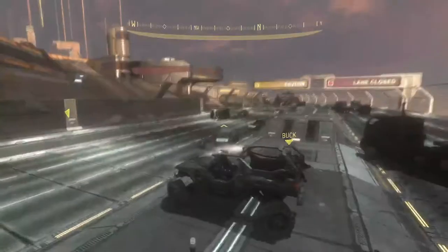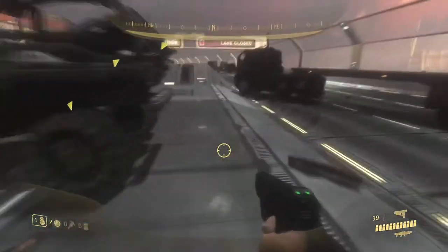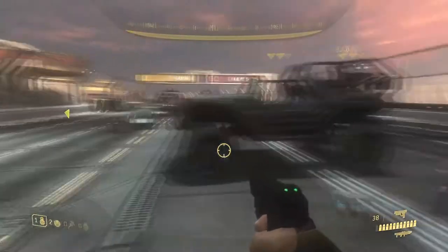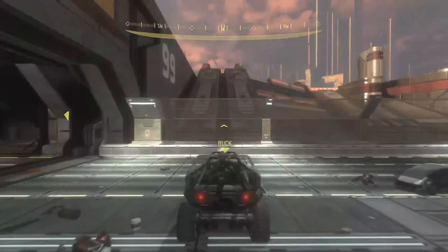It doesn't matter if Buck gets in again, but you just want to line up pretty much like this. You just don't want to go further than that line, but generally this is a pretty good lineup. This lineup is pretty inconsistent — you just want to make sure you have space in the back of the hog and not too much space in front.